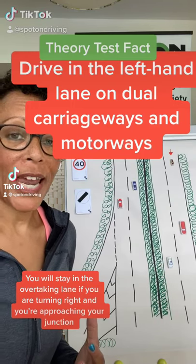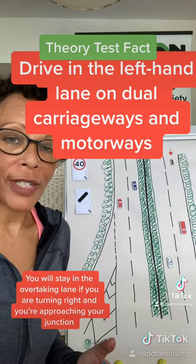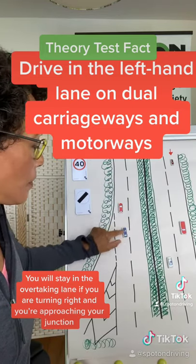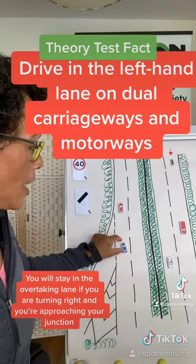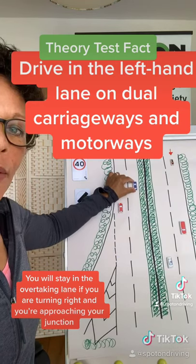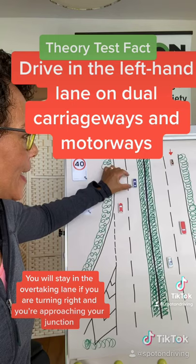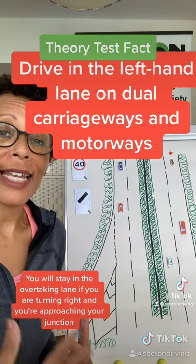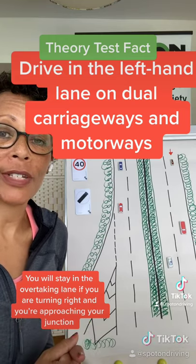If you are on a dual carriageway and you overtake a slower vehicle in your left-hand lane — so this is you in the blue car — and you overtake the red car, it's important to get back to the left-hand lane when it's safe, because you should be driving in the left-hand lane unless you're overtaking.